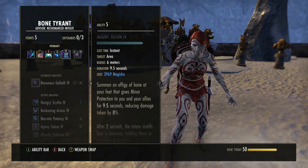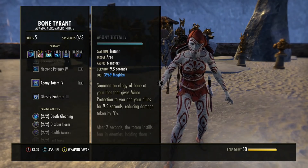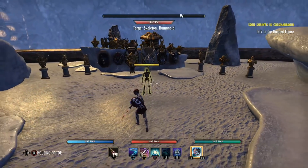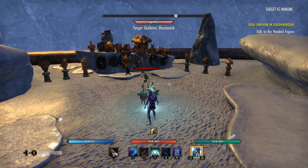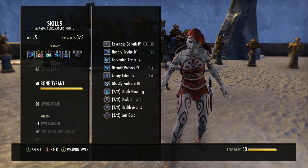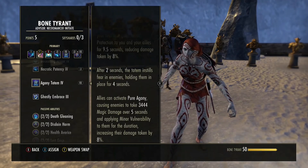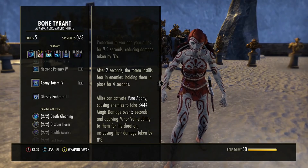The last ability on the front bar is Agony Totem, a morph of Bone Totem from the Bone Tyrant tree. It reduces damage taken by 8% and will fear enemies — it's your replacement for Chains if you're a DK. It can fear six or seven enemies, making them unable to attack and keeping them immobilized for your team. When you morph it, you get Pure Agony: a synergy your teammates can activate to make every enemy hit take 8% more damage. Hands down one of the best tank abilities in the game. Get this down whenever you can.